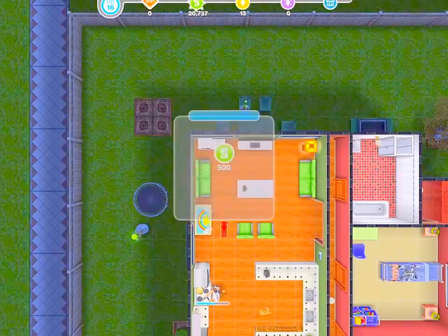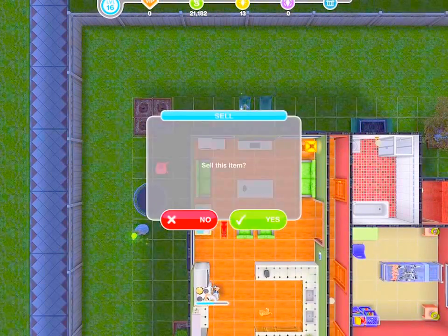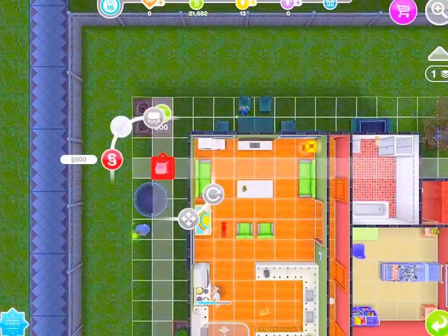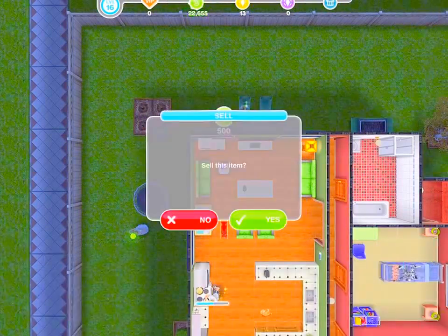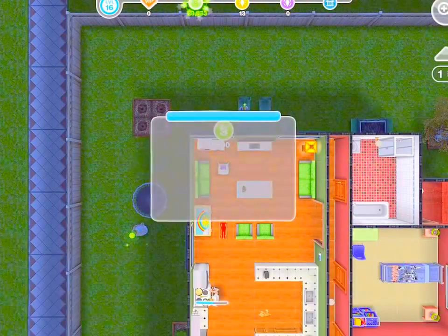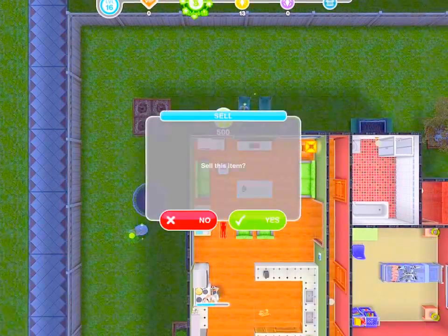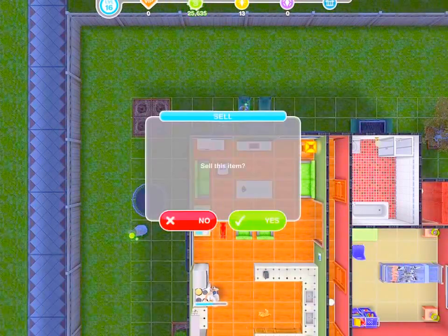If you just keep selling them — they sell for $500 each. You earn 1,000 per two sold, and you go up a price every time you sell 2 of these. This cheat relies on a lot of clicking, so if you're not a fan of clicking, become one.